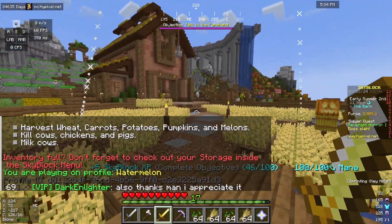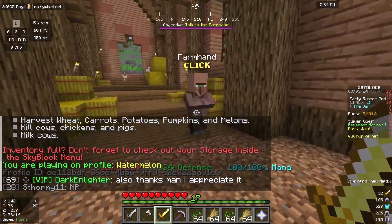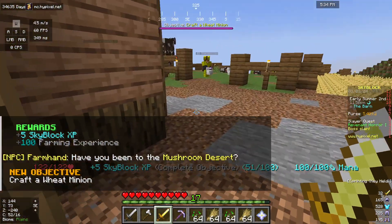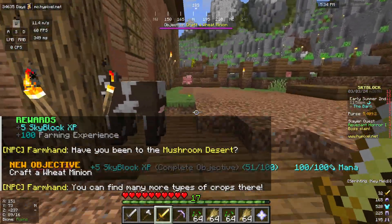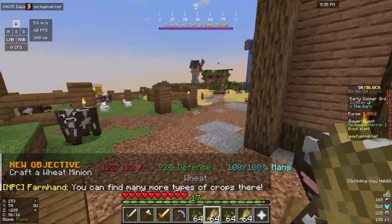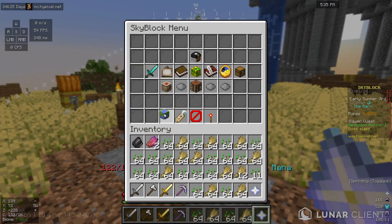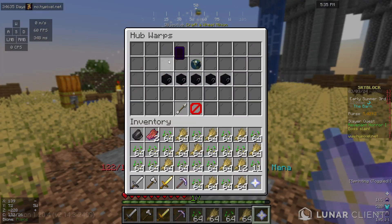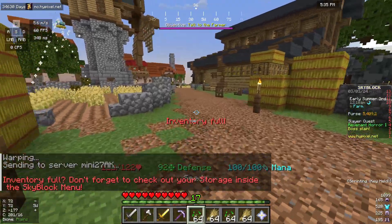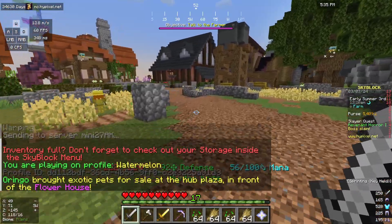I'll check over here — there's the Farm Hand. If I speak to the Farm Hand... it says 'welcome to the bar, any crops?' It wants me to craft a wheat minion. I don't think there's actually anywhere I can sell stuff here, so I'm going to have to go to the hub. I can just fast travel to the hub and speak to an NPC there to sell the masses of wheat I've made.